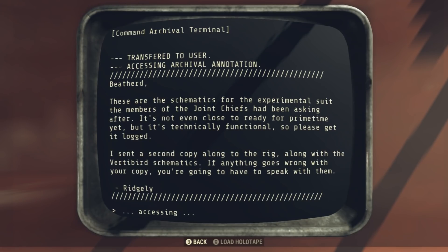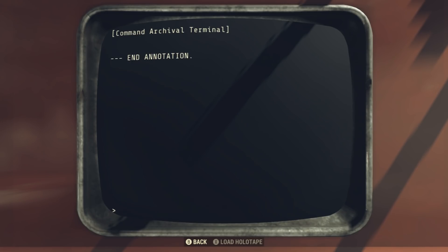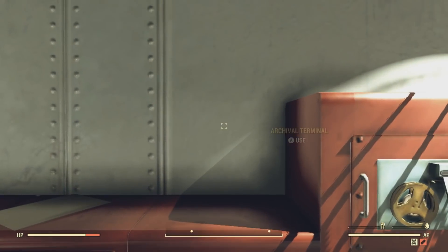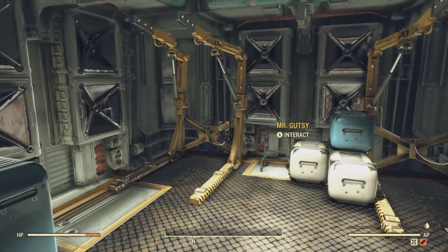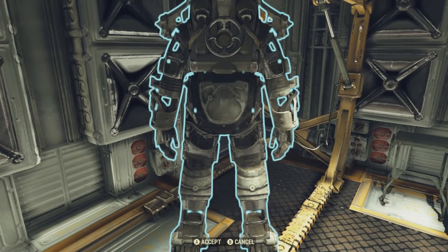This character already knows the plan, so I'm not sure if it downloads when you click on it or after you access this page. It basically tells you this is an experimental suit of power armor — technically functional — and they sent a second copy to the oil rig, along with Vertibird Schematics. When you click on that, it's going to automatically unlock those plans for you. It's not something you can drop.